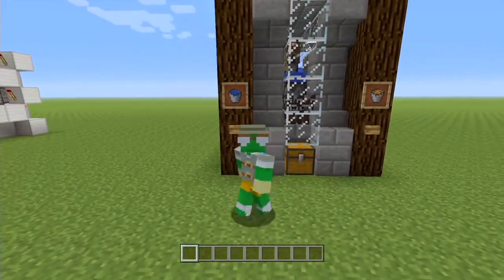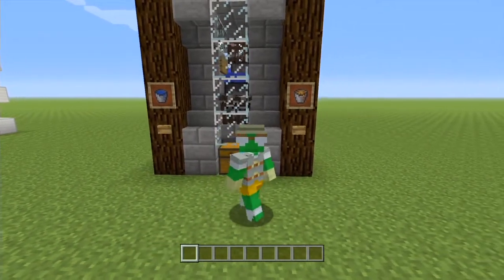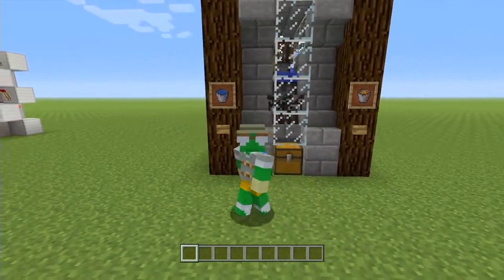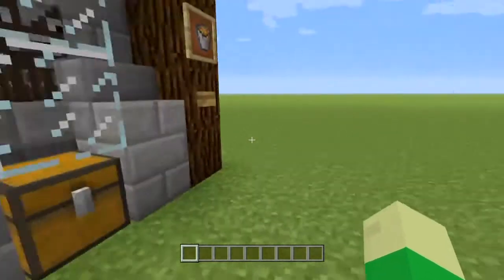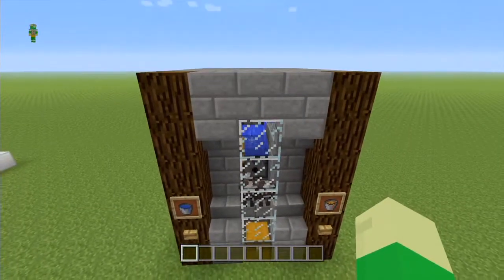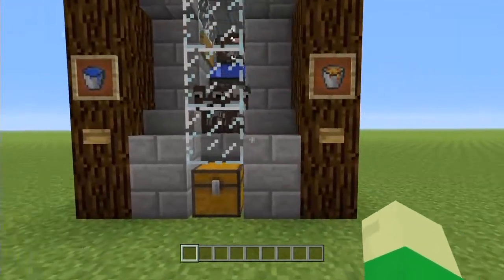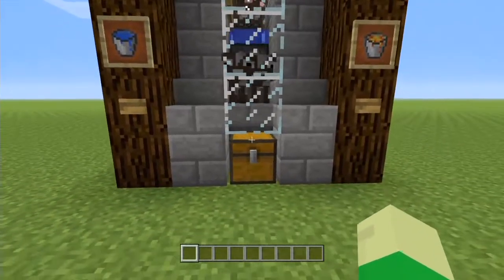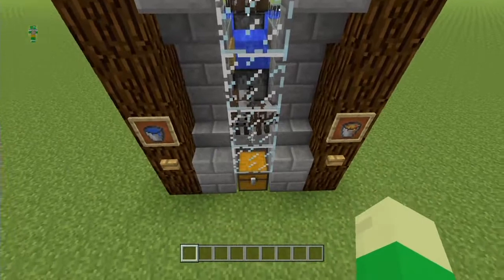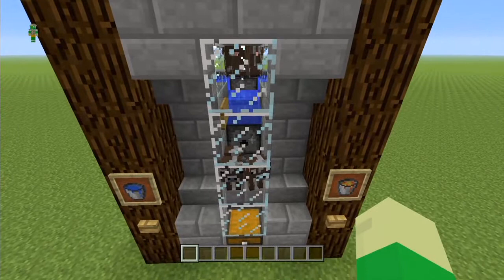Hello, my name is Angry Terrapin and if you're anything like me you're getting fed up with all the fruit and veg you've been eating from last week, so today I'm going to show you how to build this cow cooker. This is kind of my own design but borrowed from a lot of other people's designs I've seen on the internet. I had a few problems with some of the designs I looked at in that the cows wouldn't always filter down from the water stream into the catchment slash killing area, so I've done some tweaking.